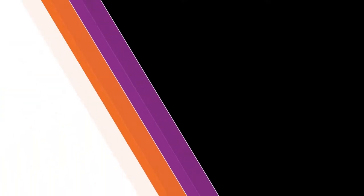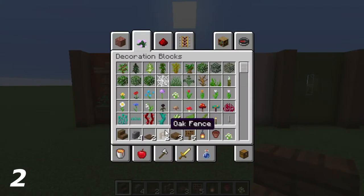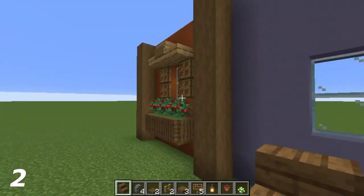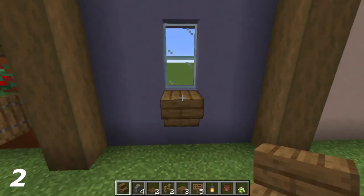For the second design, what you need is one spruce stair, four stone brick walls, two spruce trapdoors, two oak fences, three spruce slabs, five spruce signs, one lantern, a flower pot, and a flower to go inside the flower pot. I've lowered the glass by one because this design is a little bigger. First, with the glass, I'm going to put an upside-down stair there.